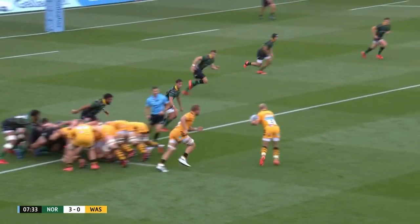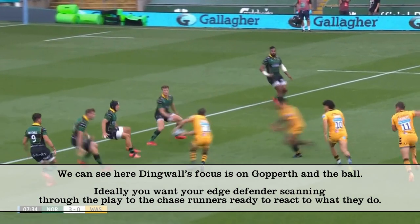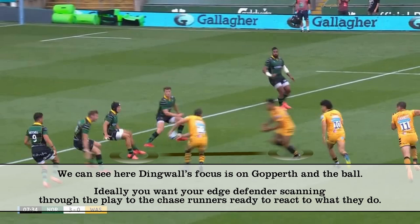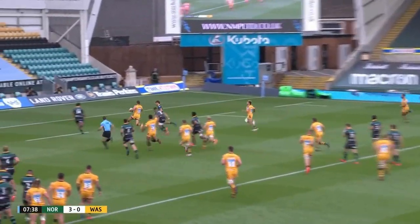As the ball comes out and the pass hits Gopeth, Francis has picked up Amarga, but he's then held by Fekatera's run. Likewise, Dingwall and Nairo Roa have read the move, but react late to shut it down. It's a nice little pass to Bassett, who's in space and races in unopposed.